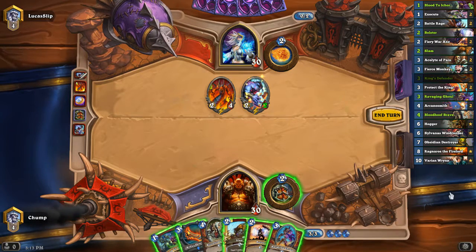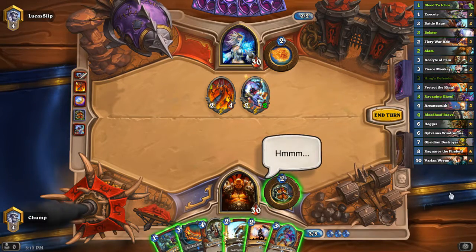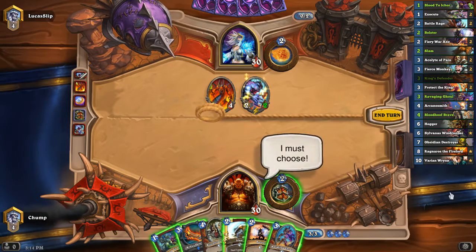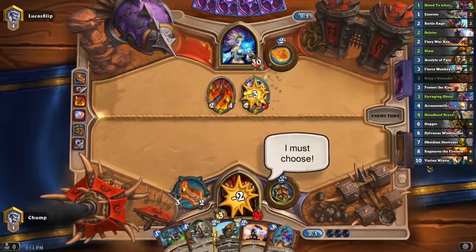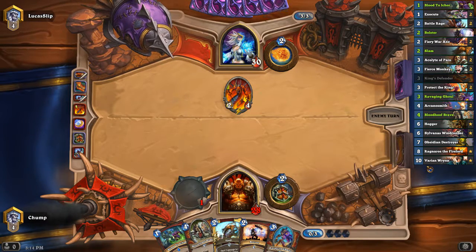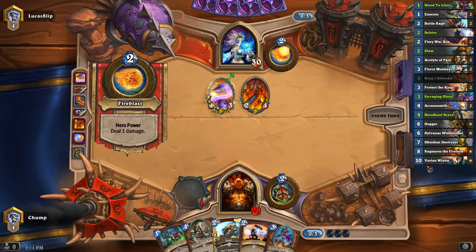If he plays Mirror Images, I can't get to the Flamewaker. So maybe I need to just King's Defender into it this turn. And then my next turn could be Blood to Ichor, Ravaging Ghoul, which would also clear off the 2-2, but that's assuming he doesn't play any spells. I think I'm just going to King's Defender into the 2-2. It's fine against everything other than Mirror Image. And even if he does have Mirror Image, I can slam Ichor and then Ravaging Ghoul to kill it or something.